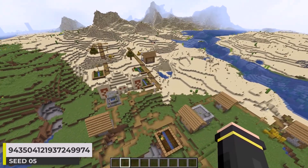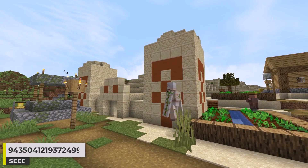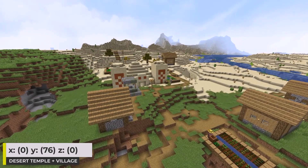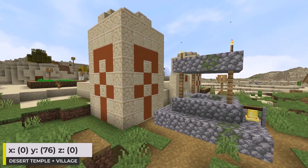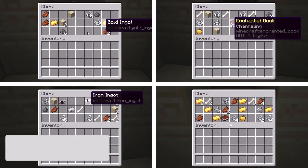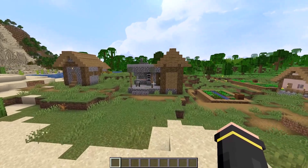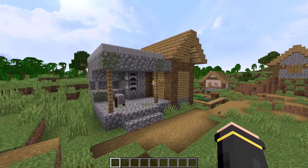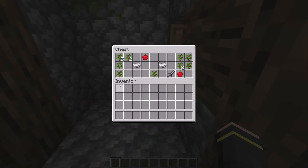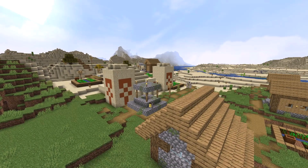Getting into the final 5 seeds here, we have one of my personal favorite seeds in this video. We already saw two desert temple villages, but this desert temple actually generates within a plains village — definitely a bit more unique. Parts of the village path are in the temple. I found two gold apples inside of the temple in addition to a lot more. This village also has not just one blacksmith building but a second blacksmith building too. Here is the loot I found inside of the first one, and here is the loot I found in the second one. This is such a cool seed.